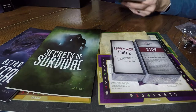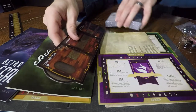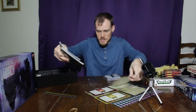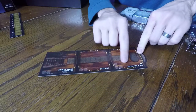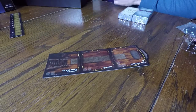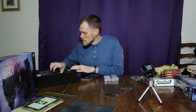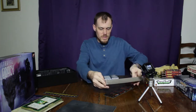Here we've got another round tracker — that's pretty basic. We've got the starting tile for the house. There is the entryway, the entrance hall, the hallway, and the ground floor staircase.